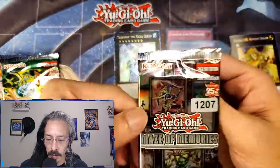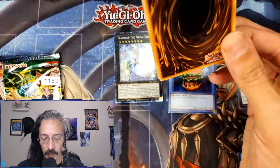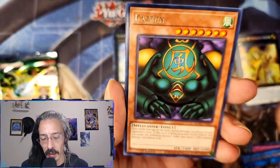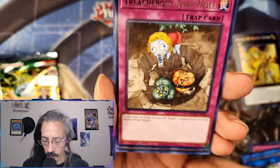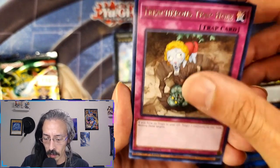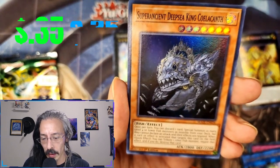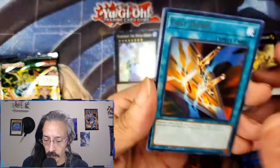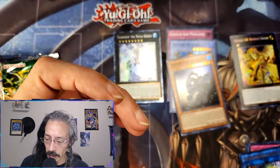Hey, another collector rare set — Maze of Memories. Oh right, that had the Gate Guardian stuff, like Kazijin. Super Ancient Deep Sea King Coelacanth, and Cost Down — good card. Blackwing stuff.